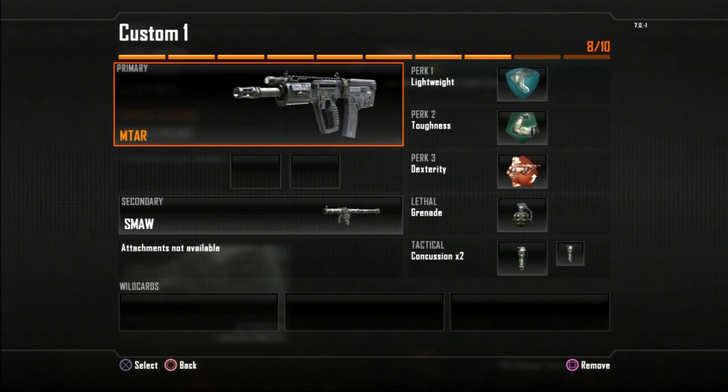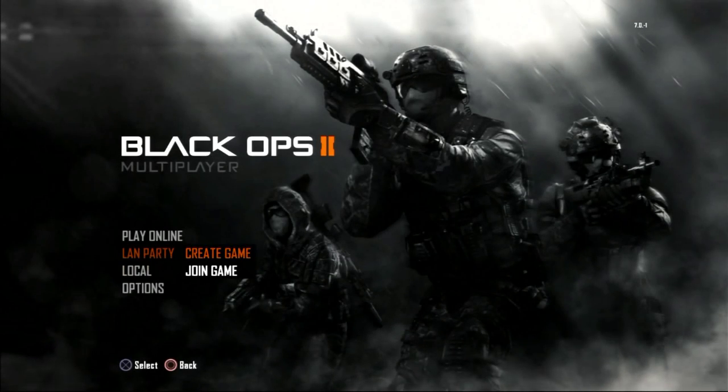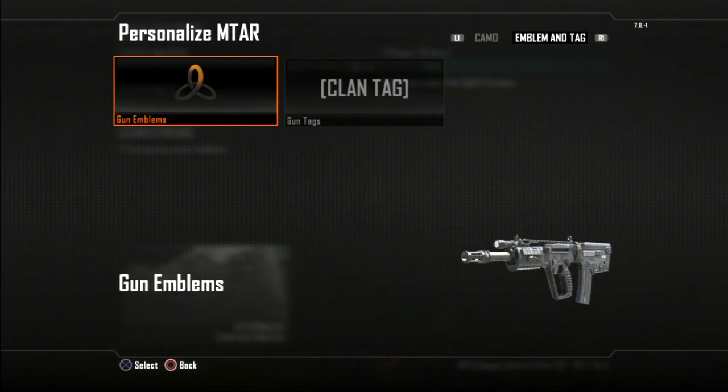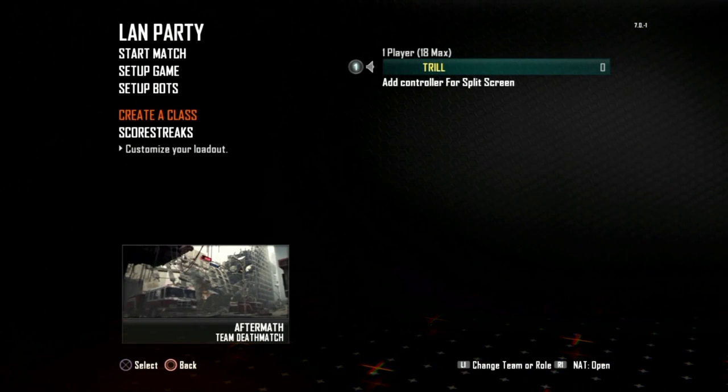Now you can play and hit floaters — this is just how you do it. You can set up the game however you want, although you can't have camos on here, so that's the only bummer. But you can go to LAN party and get camos on there. Hopefully you guys enjoy and I'll give you a couple example shots.